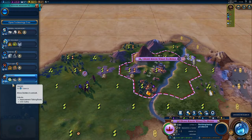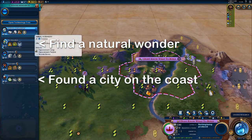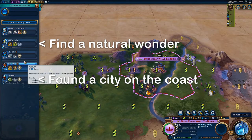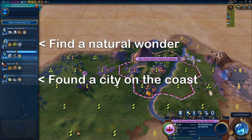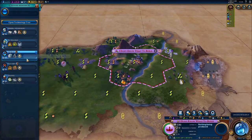Each of these techs has a boost, and even though the text is quite small, the first three that you're presented with — Animal Husbandry, Mining, and Pottery — these don't have any boosts, because they're kind of starter techs that lead on to more things. They're the cheapest techs in the game.